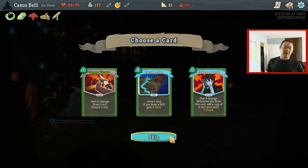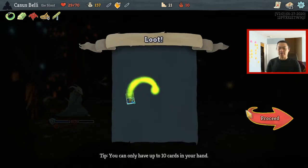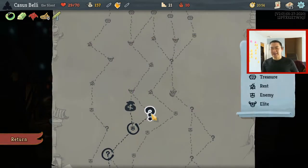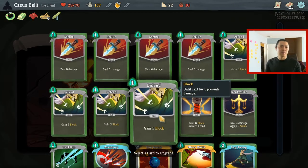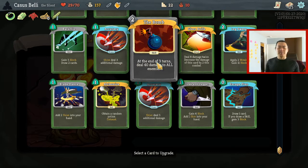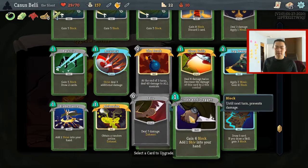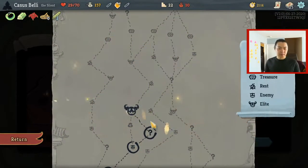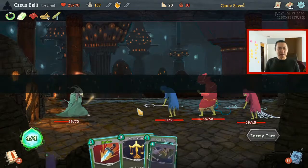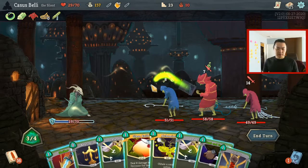Dagger Throw: 12 damage, draw, discard — actually not terrible. Escape Plan: draw a card, draw a skeleton, 3 block, costs 0. Maybe I should have picked up Escape Plan on the first floor where I saw it. Upgrade a card — yes please. Either I go for the Bomb or I go for Accuracy. Cloak number 2 for example. I realize there's at least a rest, and we have the Regal Pillow. Just gotta not die — that's a very tall order on this enemy. Maybe I should have upgraded the Bomb.